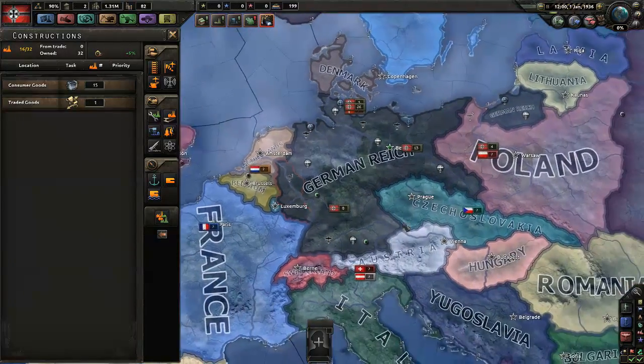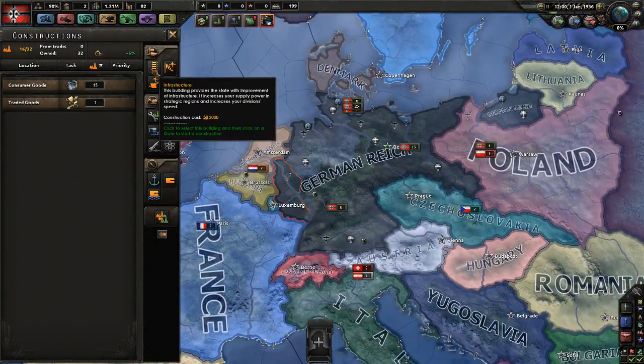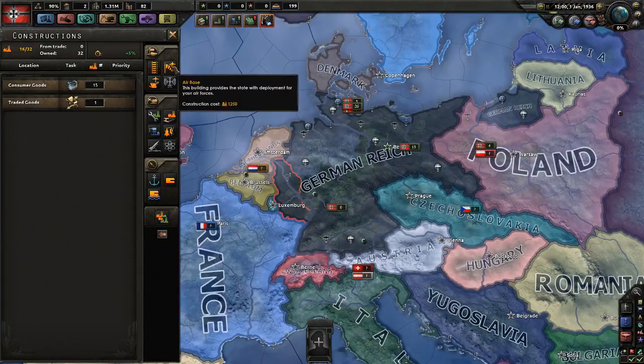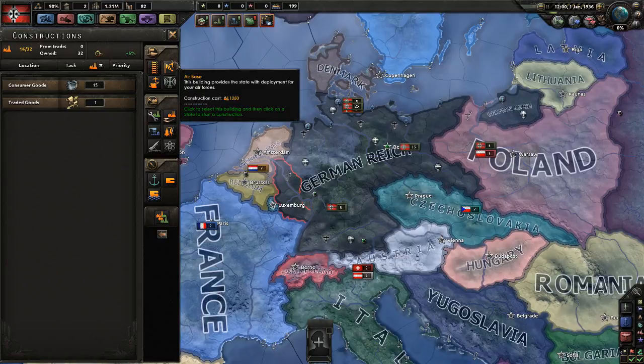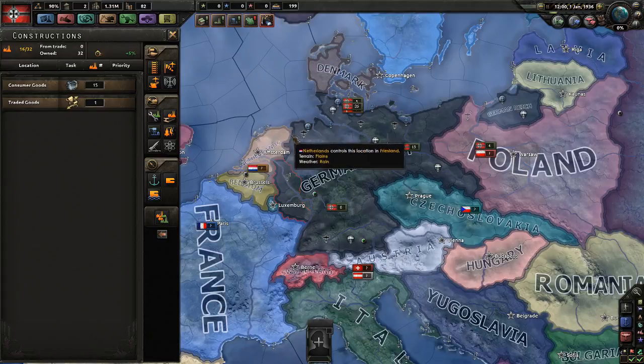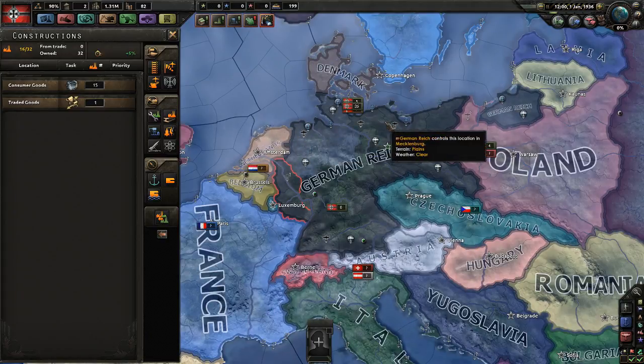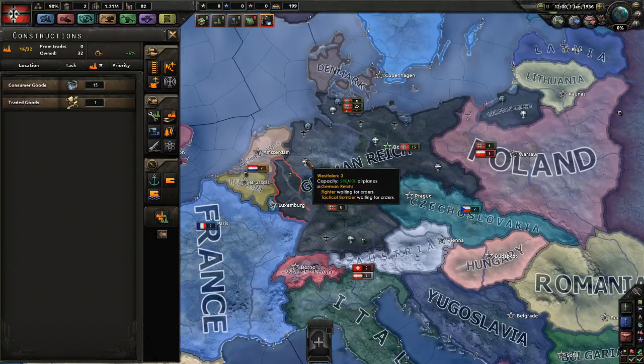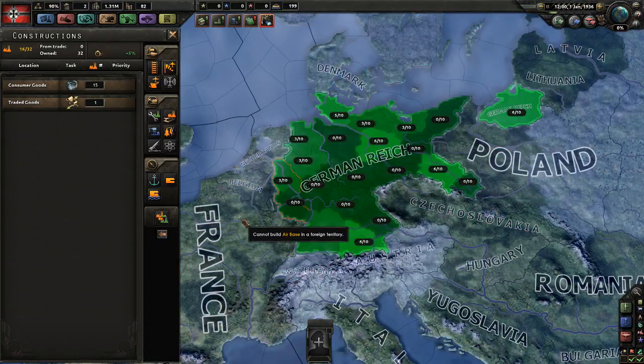Construction — this is where we start building stuff. We can work on our infrastructure, which we're already increasing by national focus, so working on it here would be useless because it would be overwritten afterwards. Air base increases the capacity of the air bases we have. As you can see, this one can hold 600 airplanes — size 3. This one is 1,200 — size 6. We have 6 out of 10, so if we click on this we can increase it up to 10 out of 10, which is about 2,000 planes.